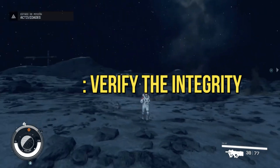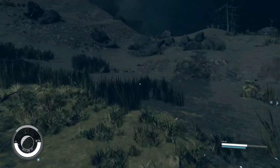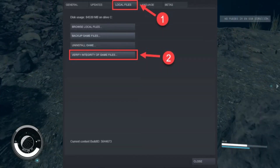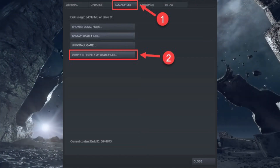Verify the integrity of Starfield files. This will check for any corrupted or missing files and repair them if necessary. To do this, open your Steam library and locate the game. Right-click on Starfield, navigate to Properties, then Local Files, and choose Verify integrity of game files.